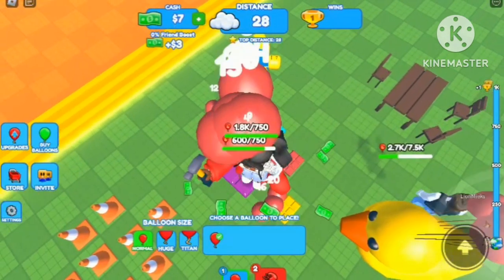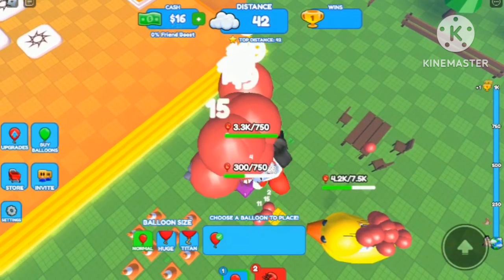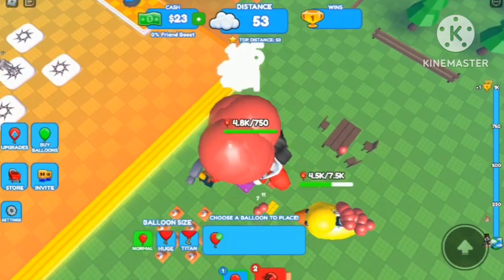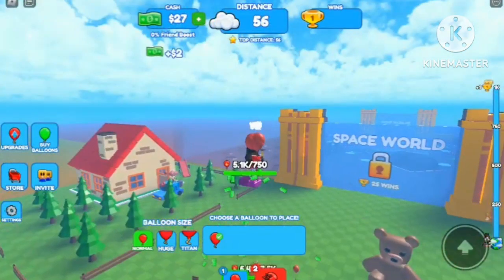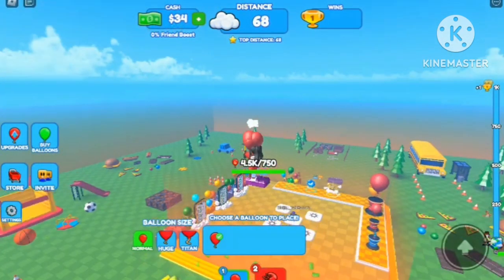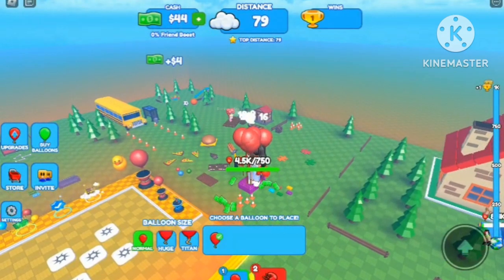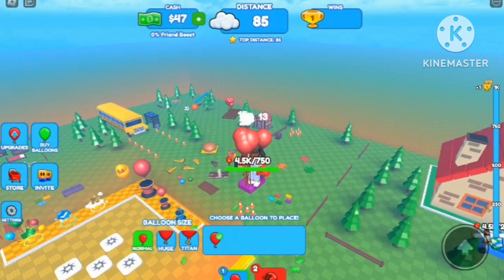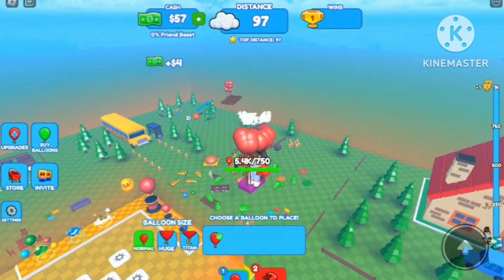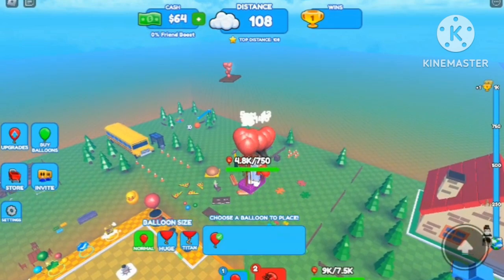The higher distance you get, as you can see at the top of my screen, the more money you can get. The higher distance you get, the more money and stuff. You can see our cash is accumulating — that's a big word I just used, guys, I'm so professional! As you can see we are blasting off to the atmosphere. If you see some person flying in the sky, it's totally not me guys.